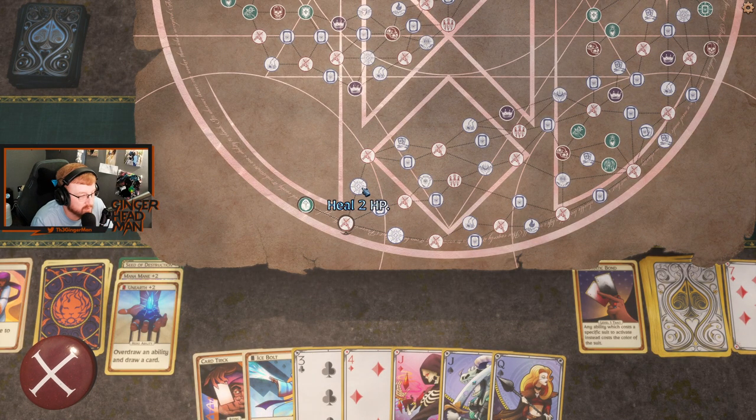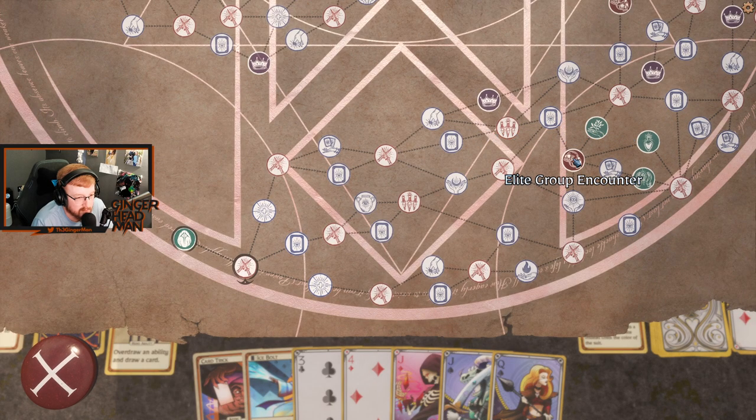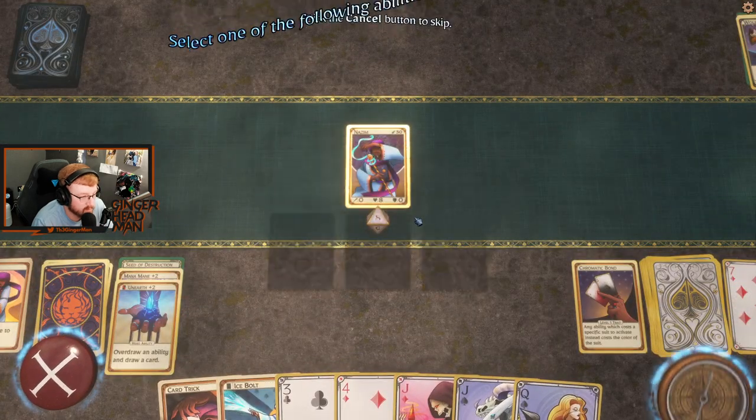Now we have three choices: we got heal, add an ability, or heal. We'd really like to add an ability. That would lead us to either an upgrade or add another ability. We got reduce, remove cards, event cards, elite group encounters, and merchants way over here. I think middle is going to be our best bet until we get to here — then we'll probably hit an early level or the merchant. So we'll add an ability.